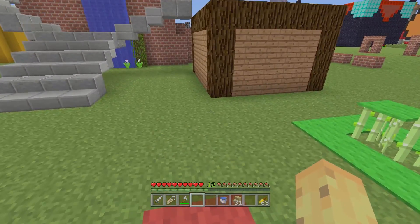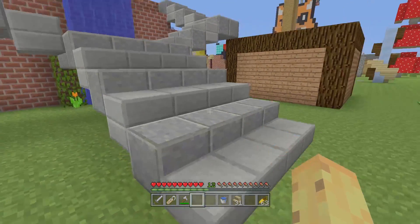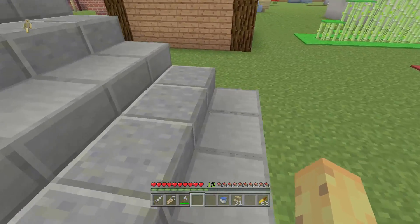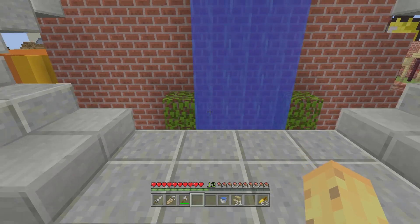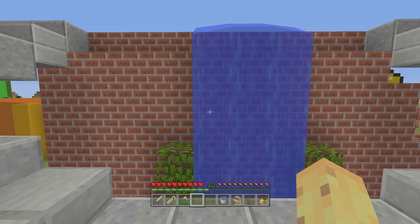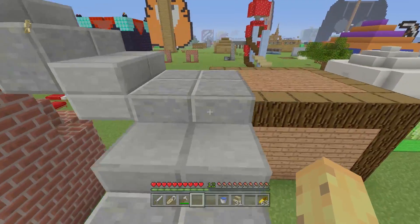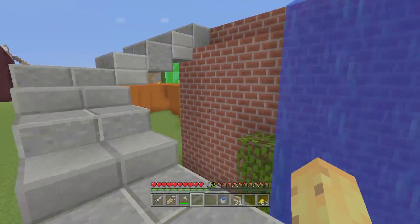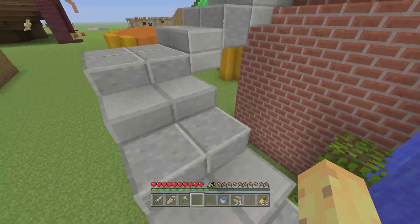That's the third staircase. Moving on to the fourth one, which uses a really nice complementary block combination — polished andesite and half stone slabs. By using these two blocks together you not only get a nice visual effect, but this also showcases another really important part of any fancy staircase: the split staircase. You can see this in pretty much any big fancy build. If you want to make your place look fancy or wealthy, just split your staircase into two. I'm not sure why it makes everything look so much fancier, but it does.